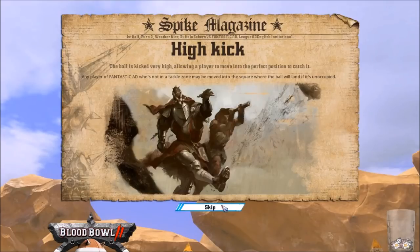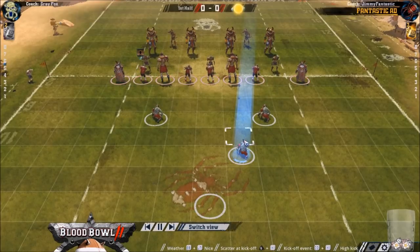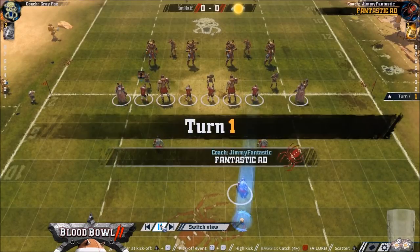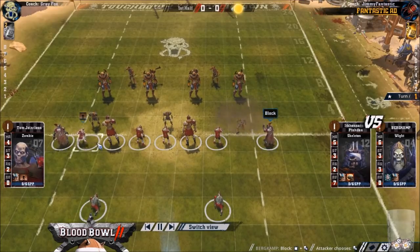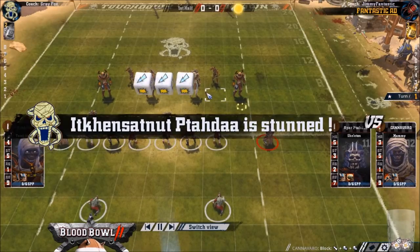Hello everybody, welcome to my second AD English game. I've got no idea when I played this but I just found out it wasn't on YouTube today, so I thought I would do the replay analysis of it. As you can see there's no skill ups - I've got a Journeyman Zombie playing against Grey Fox. There's Kenry, and he won the toss and chose to kick.